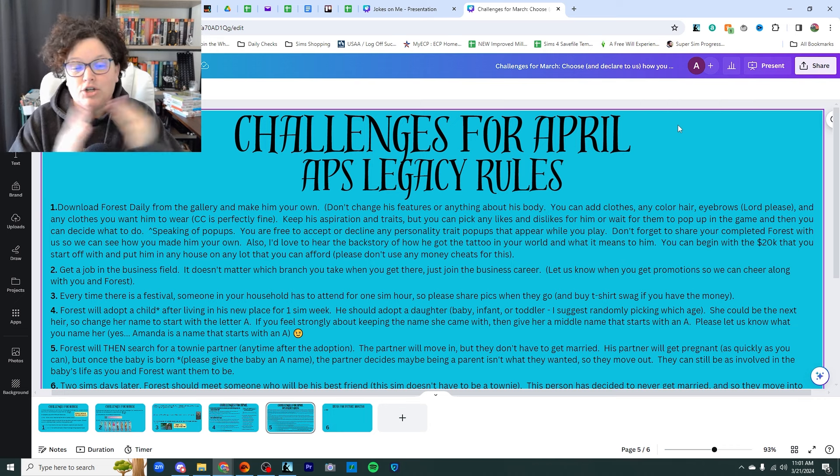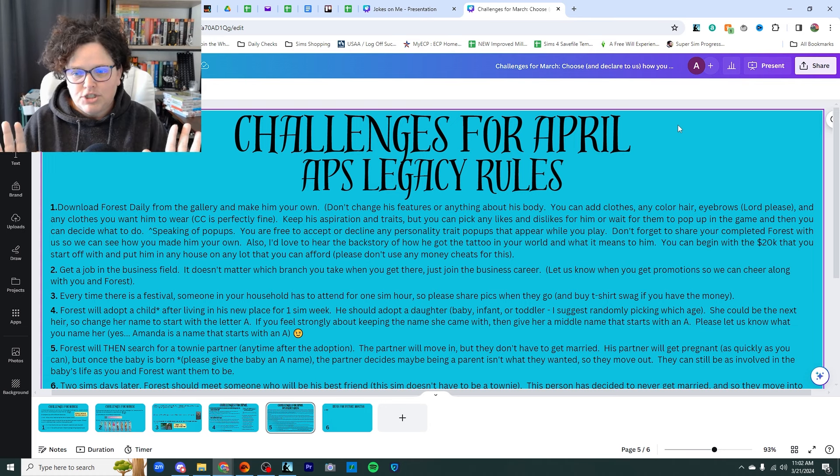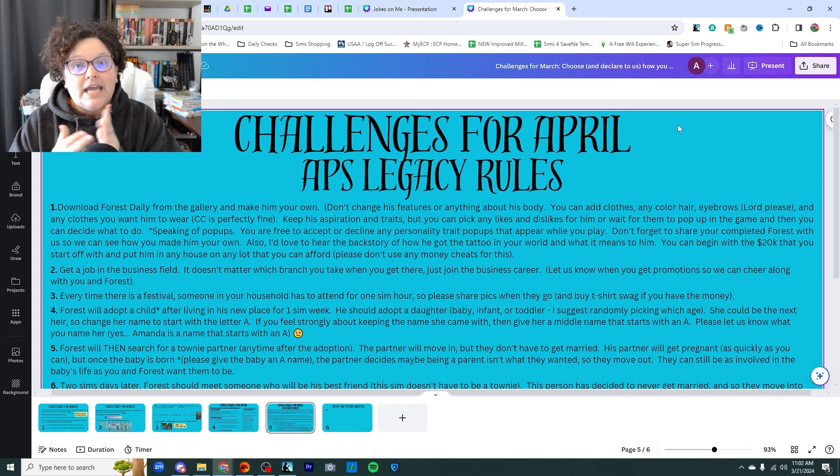Go get Forest Daily from the gallery, then you can make him your own. Don't change his features or anything about his body, but add clothing, whatever he likes; add hair — you can add body hair or hair on his head, whatever color you want. I tried to pick no color, which is why he does not have eyebrows, so please don't forget to give him eyebrows. Keep the aspirations and the traits I've given him, but pick any likes and dislikes as you want. If pop-ups come up in game for things he likes or new traits, those are completely up to you.